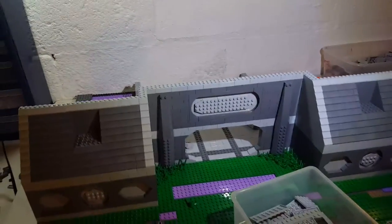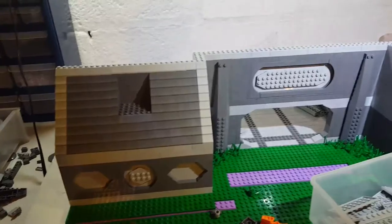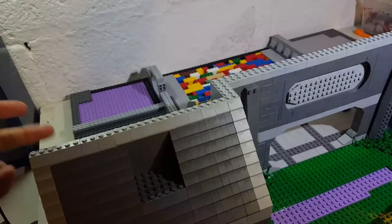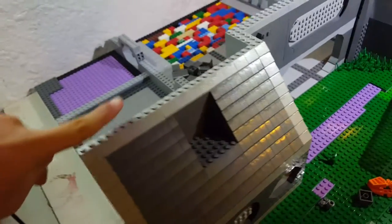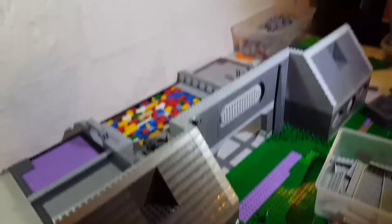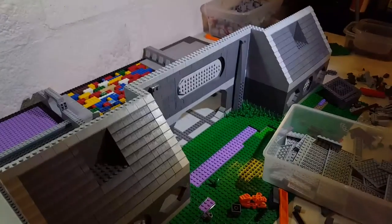I've built the front wall up to what I think is the final height — it's not going to get any higher than this, and then the roof will go on. I'm not sure if I just want to put it on top of this or next to it, depending on where the second floor ends.